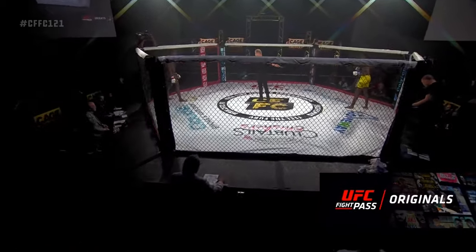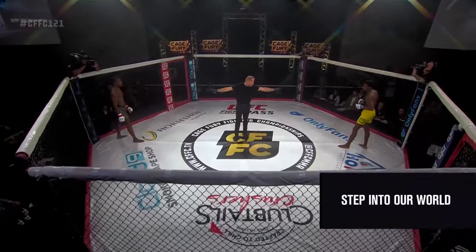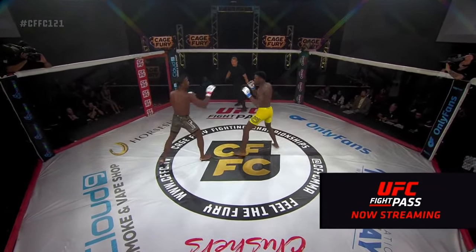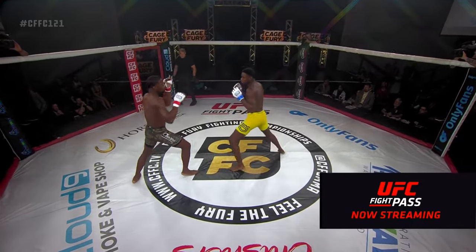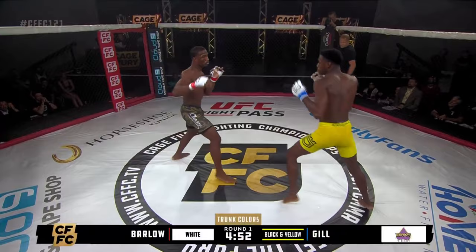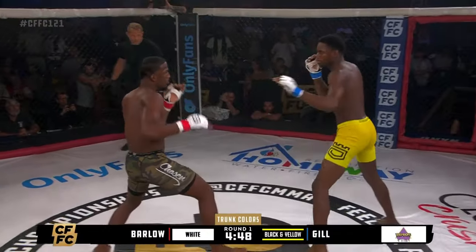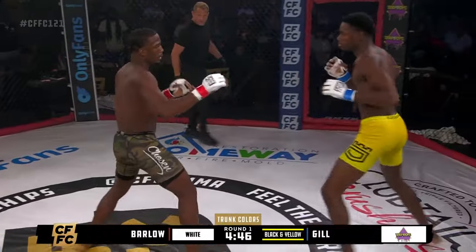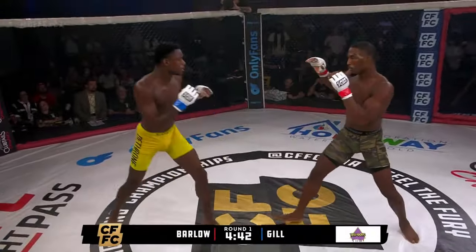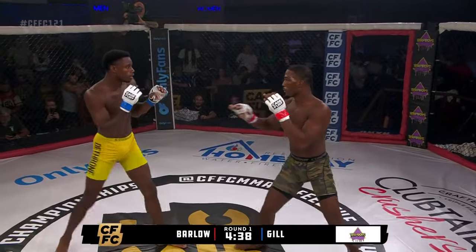Danny Barlow in the camo, Jairus Gill in the yellow. Impressive prospects early in their career. Perhaps big stakes on the line for Danny Barlow. Barlow comes out southpaw, so he's got opposite stance. Rangy welterweights looking to make a statement here, elevated to the Colmaine event with our late lineup shuffle.